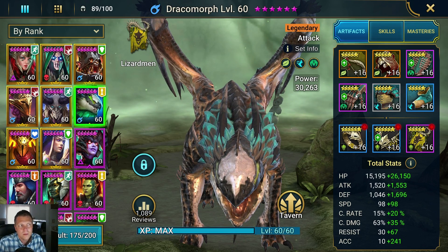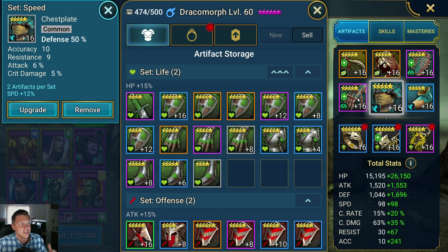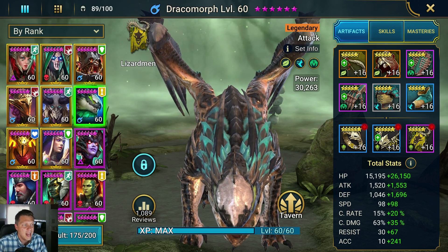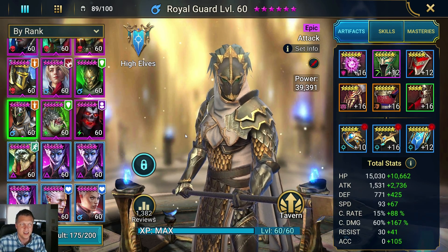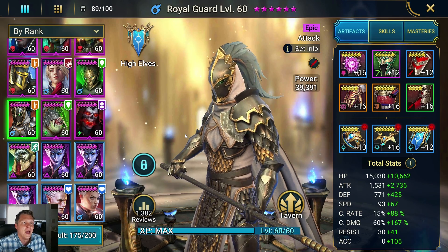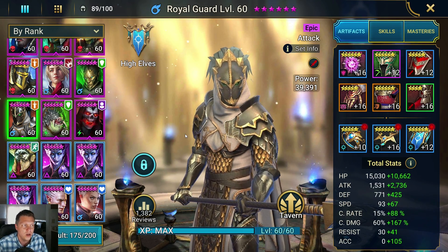For Dracomorph's gear, I normally just build a bunch of sustain on him since I also use him as a poison and weakened/decreased defense debuffer. So I've got sustain gloves with speed and accuracy, a sustain chest with speed and accuracy, and speed boots with accuracy. Obviously an accuracy banner and sustain in the jewelry. Next is Royal Guard, who is an epic — pretty tough to get, but a lot of people in the community do have one if they've played for a while. With Dracomorph, there are a few champions that could probably slot into that role that I haven't gotten around to testing yet.